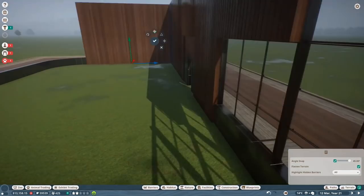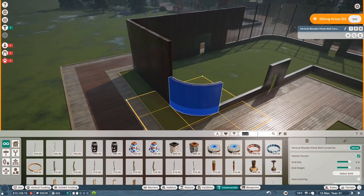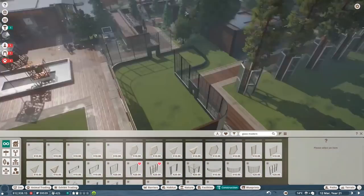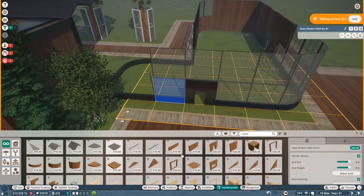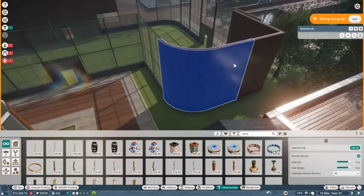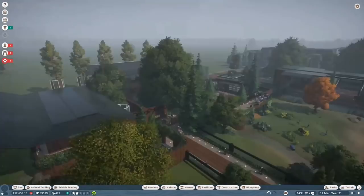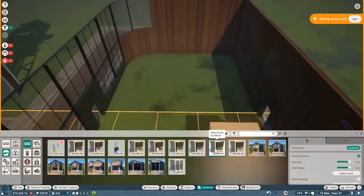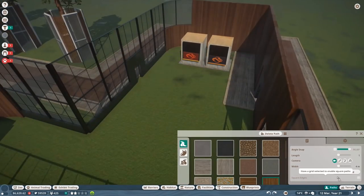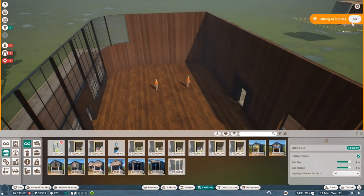We're just doing a nice little indoor cafe slash information centre sort of shebang. I actually really struggled with this — I've been trying to do this little shopping area for quite a while. I just couldn't get it to work; something about it wasn't clicking. I think my problem was putting down the facilities and then putting the building around them, rather than building a building and then putting the facilities in — which is definitely the way to do it.